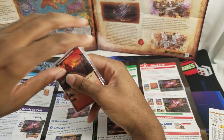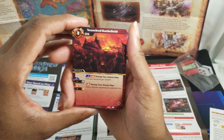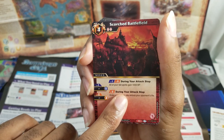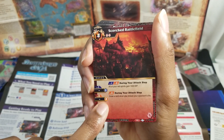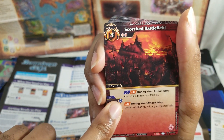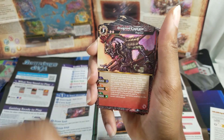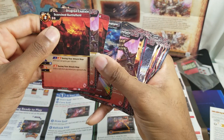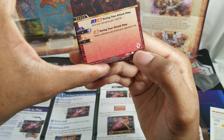It doesn't really say if everything has haste or not. Scorched Battlefield is a nexus, like a field spell. At level one, during your attack step all your red spirits gain 1000 BP. At level two with two cores on it, you draw a card when you reduce your opponent's life. It's a four-drop, and these symbols on the bottom right are reduction symbols — pretty much 99% of cards will have one.